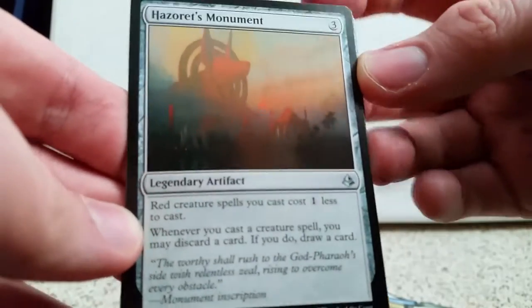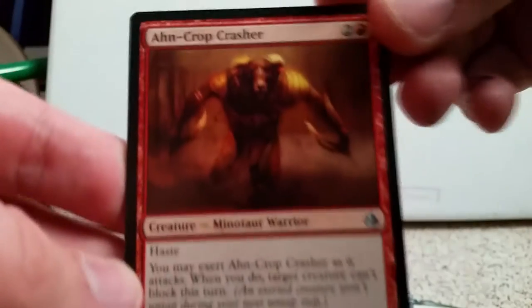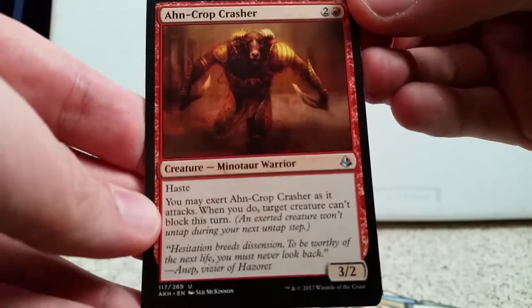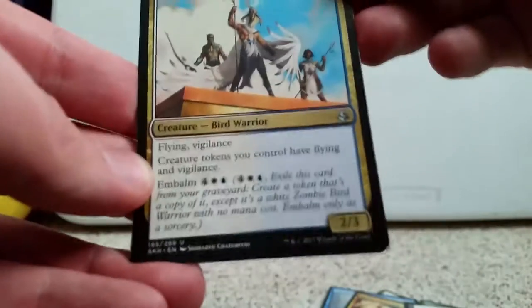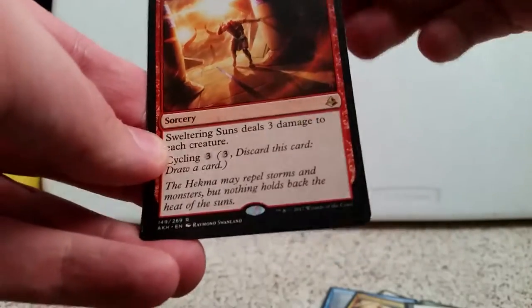Our first uncommon is — you say it — Hazoret's Monument, right? And our second uncommon is Uncaged Crasher, and our third uncommon is Aven Wind Guide.